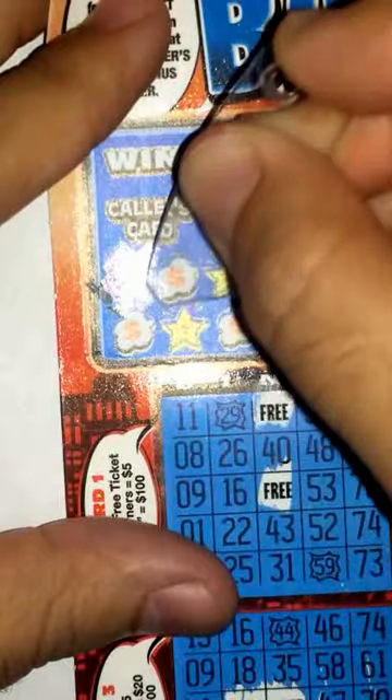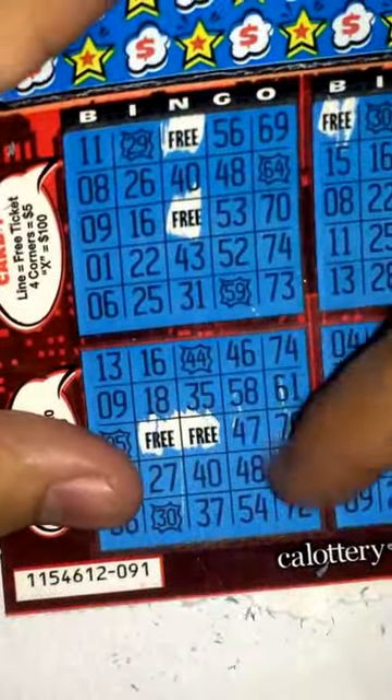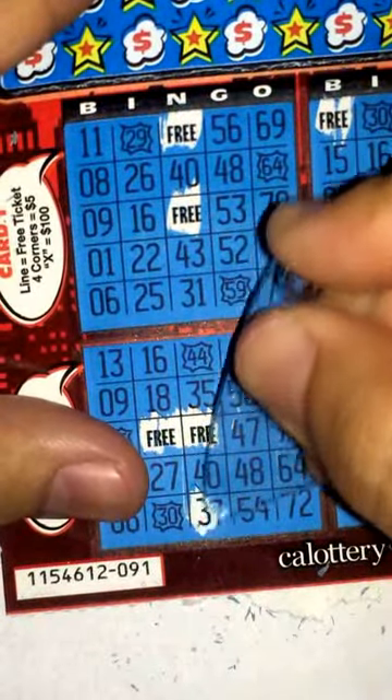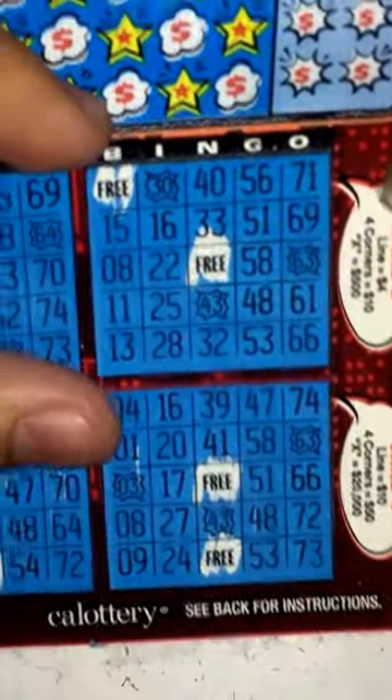So first one we get is N37. Nothing. Got one away on the bottom. And nothing there. Nothing there.